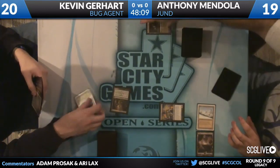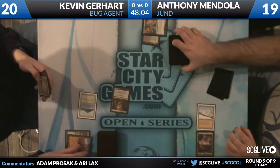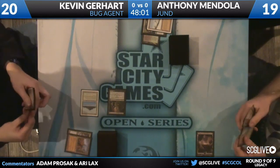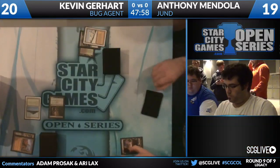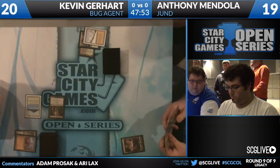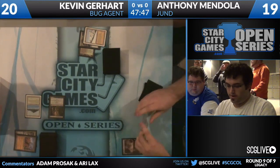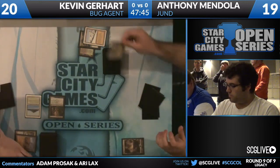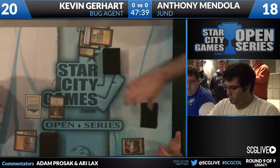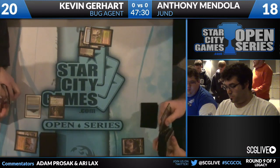Obviously the formats are far different. Anthony gets to Abrupt Decay the Dark Confidant off a Fetchland - Anthony has a Greedy Road and Wasteland, so he's pretty far ahead due to this Deathrite Shaman. And there's two more lands to fuel it down there. Wasteland absolutely helps fuel the Deathrite Shaman.